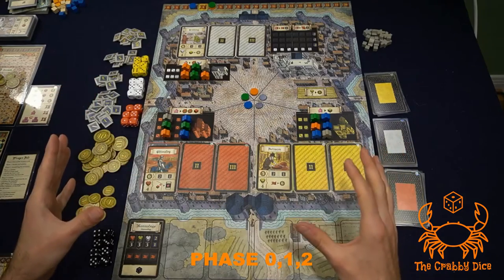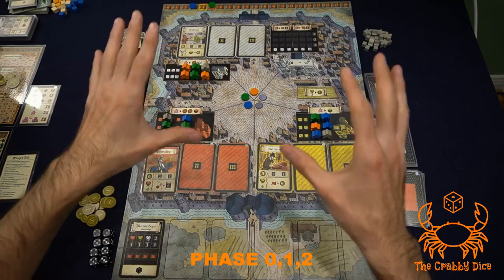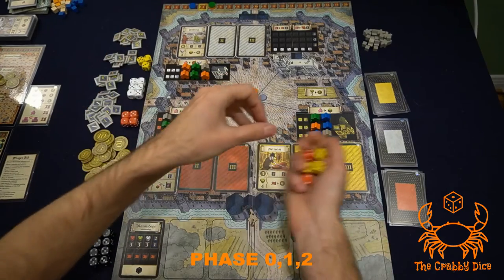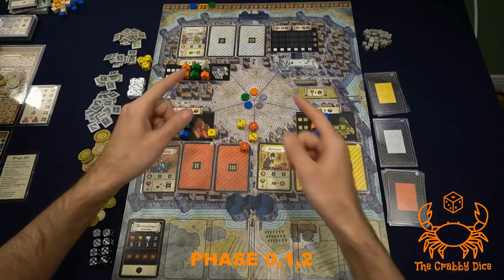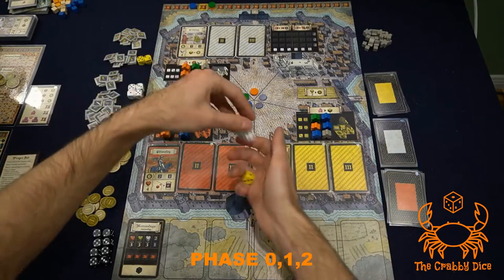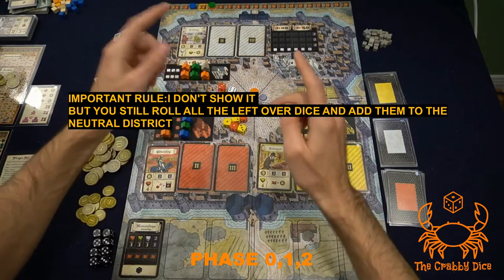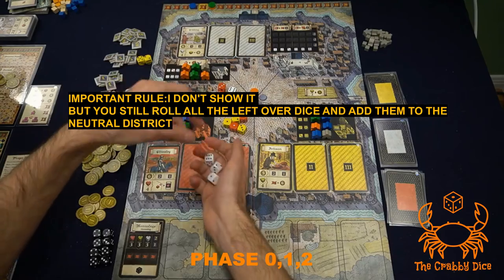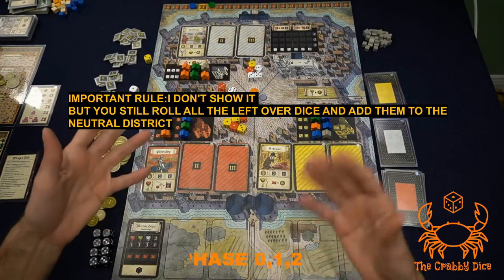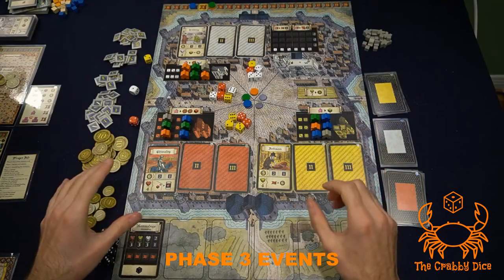Once everyone has their cash, you collect your dice based on where your workers are placed. Blue gets two red and three yellow dice, rolls them, and adds them to his district. Green gets one yellow, two white, and two red. Orange gets three white, one red, and one yellow. Roll your dice and add them all to your district. That's the end of the first three phases.